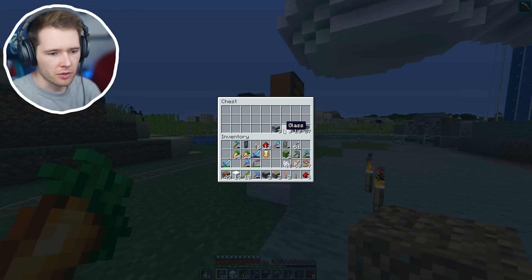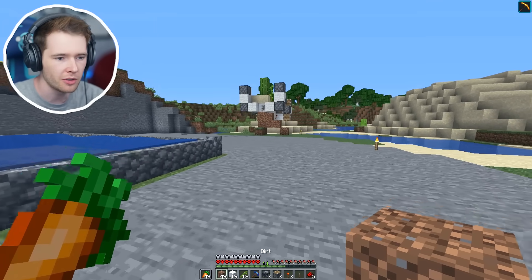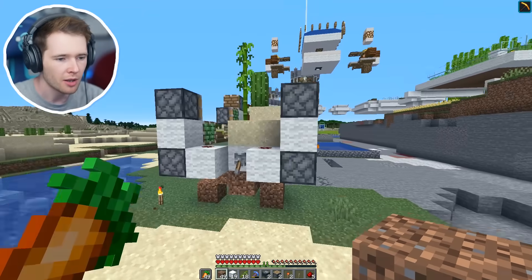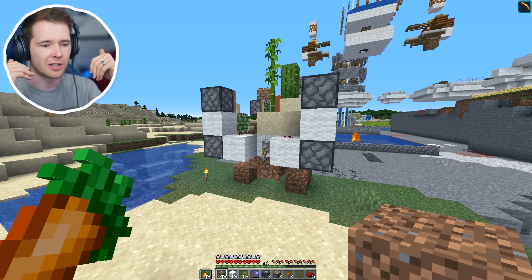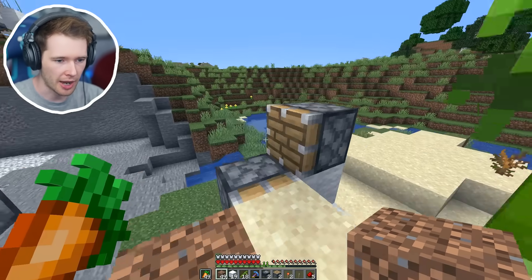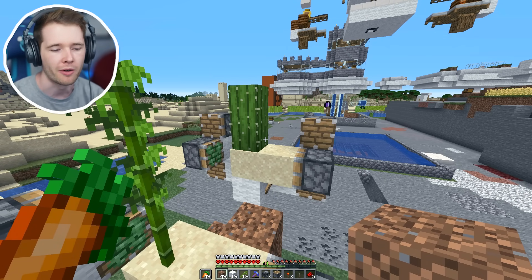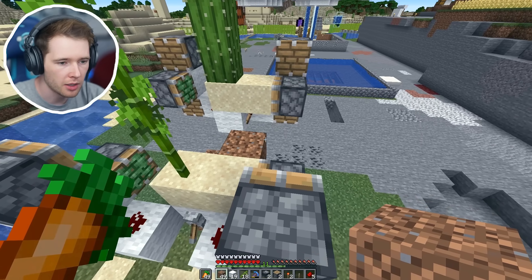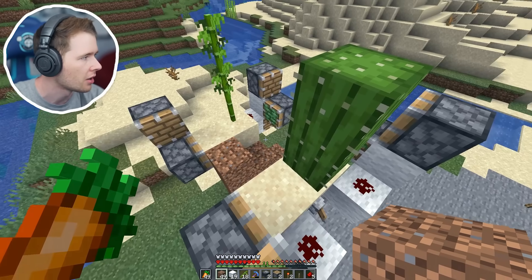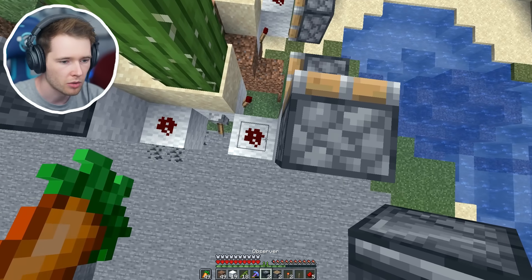We actually don't have that many materials left, so I'm guessing this isn't gonna take too long to finish off. The observers are what are going to help to break each section, and then when those drops happen they get funneled into furnaces and you get the experience from the furnaces. Let's build this section now — you can make it as long or as wide or as productive as you want, but obviously it's gonna be pretty loud.